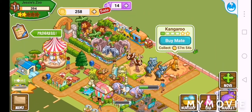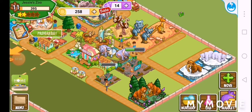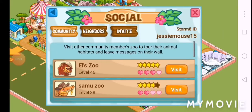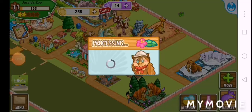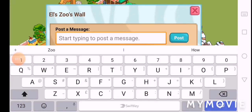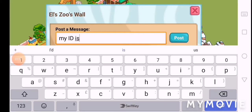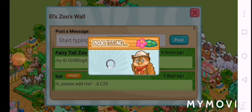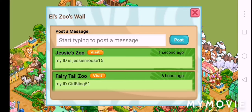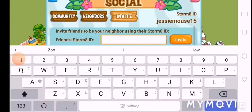My frogs are nearly ready and my kangaroo is already ready — just got to earn some more money. Let's go on social. My ID is jessemouse15, as you guys know. So if you have this game, send me a friend request.